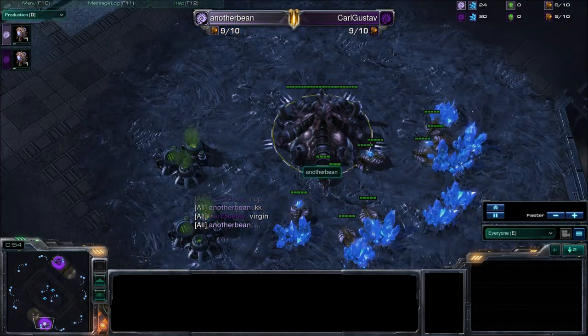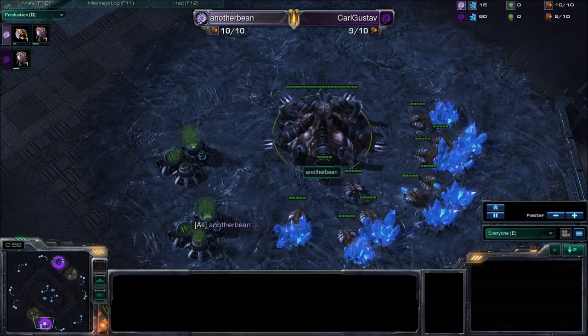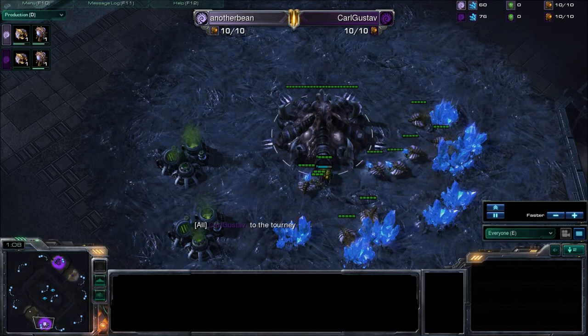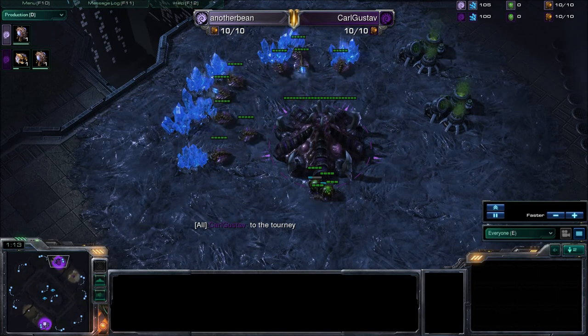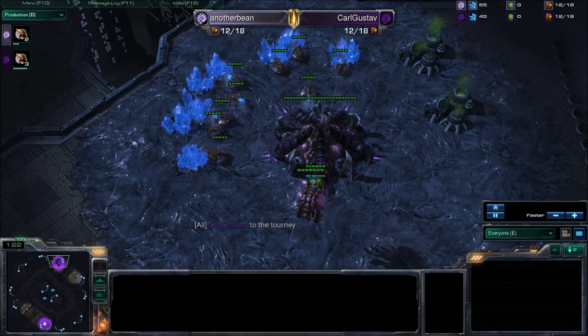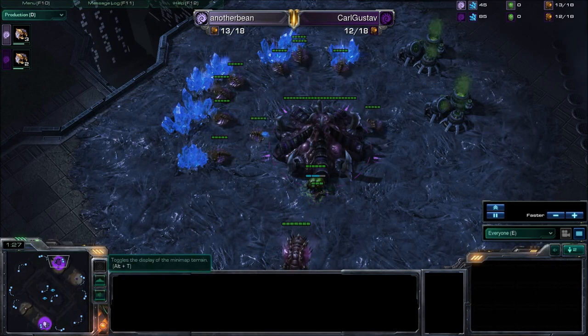It's going to be a ZvZ on Metalopolis. In Zerg versus Zerg, there are two major strategies. The first is Zerglings and Banelings, or you could do a Roach focus. Nowadays more people do a Roach focus because it's just far more powerful. You give up the early aggression option with the Zerglings, but you just mass more and more Roaches, and if you can get a quick plus one, it usually wins the game straight away.